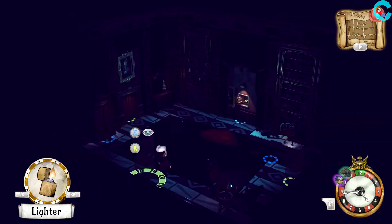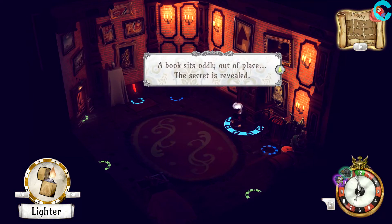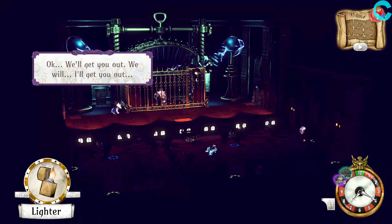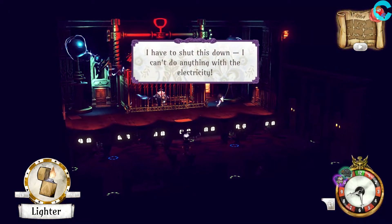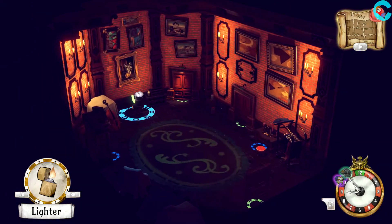Head back to the room where we got our lighter and we'll find the power switch. The first switch shows that the power is off, but if we go to the bookshelf like the ghost told us, we'll see the secret switch. Head back to the stage area and since we have a little time to kill, feel free to hang out and watch a bit of the show. Once Red leaves, that's our cue to do the same — head left to the power switch and turn it off.